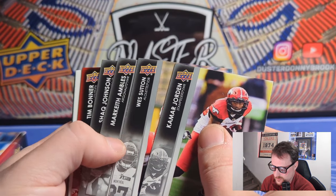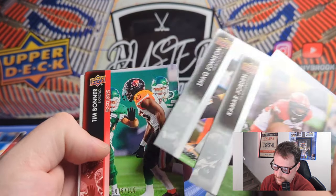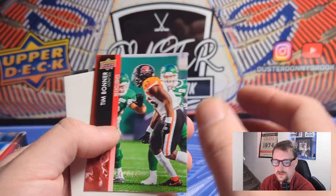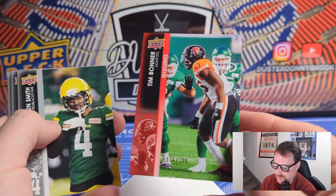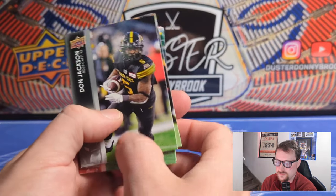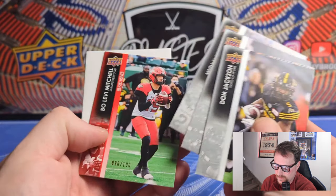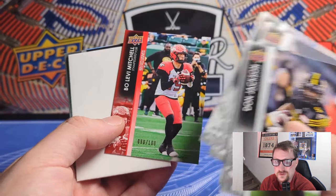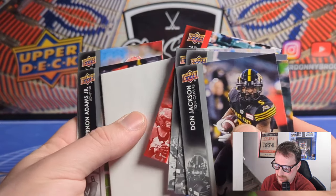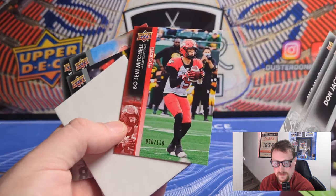Another UD Exclusive - Tim Bonner, 76 out of 100 - so two exclusives in a row. You can hit multiples of these in the same box and they don't count as hits. Third pack in and hitting another one - Bolevi Mitchell 90 out of 100. He was on the Stamps last year, now on Hamilton. Three exclusives in a row is a bit unusual.